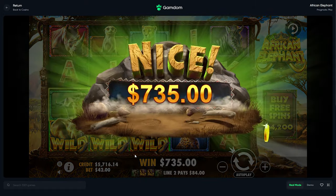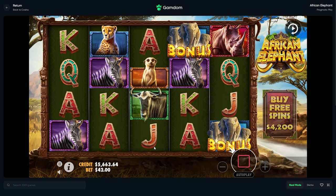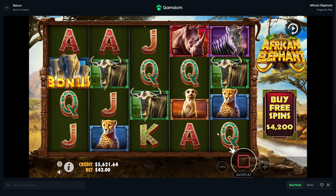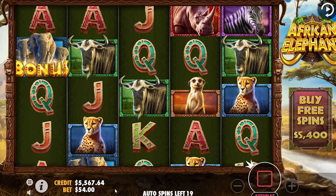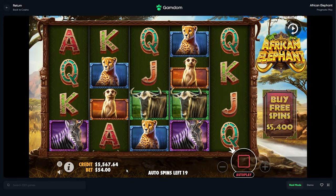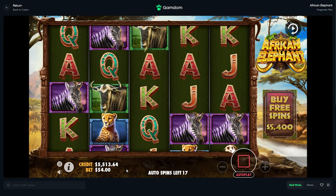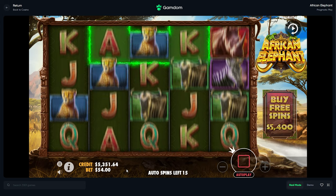Well, we'll take that. We take that little $735 on top, makes us feel a little bit better. Alright, one more spin. Let's bump it to $54, turbo — 20 of these. I'm sad about missing that bonus on the bigger bet. It did flop, but it got us — we're at 5k again.